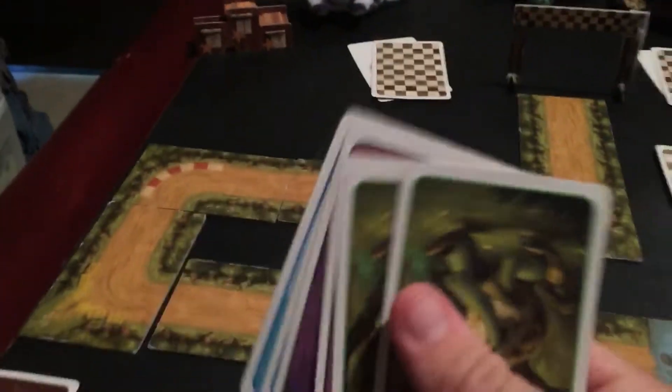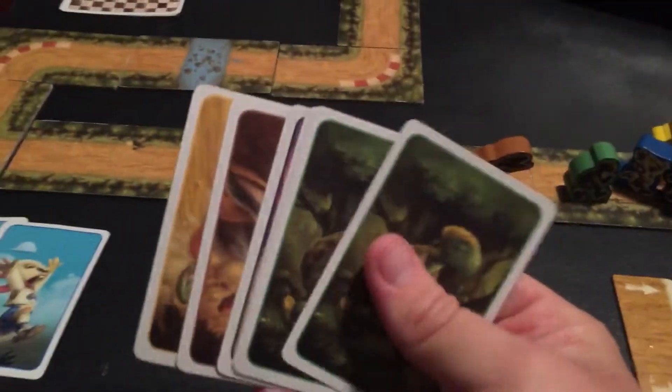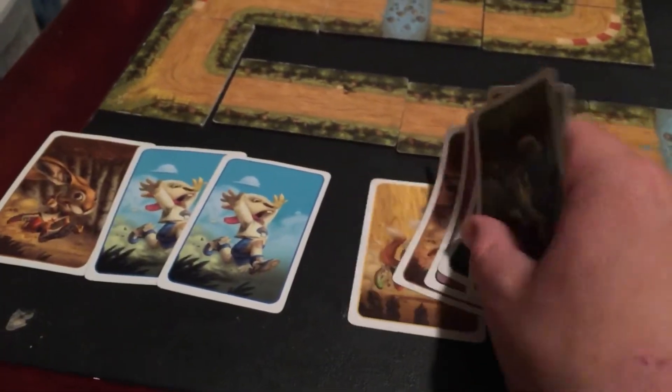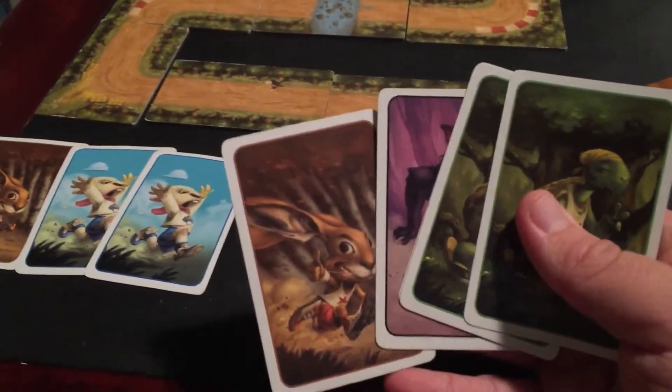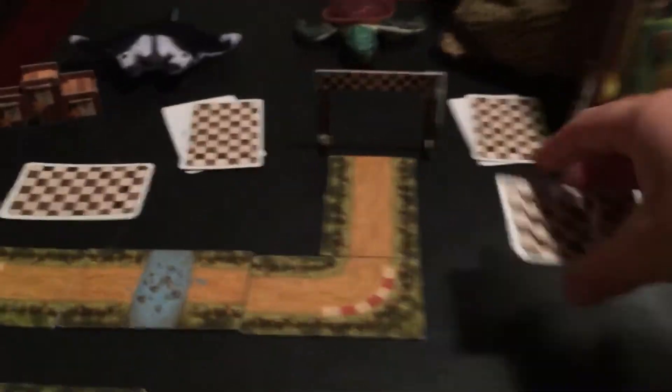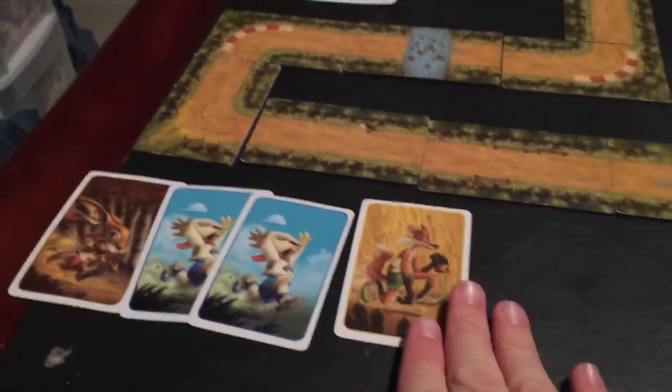Now it's Manta's turn. He's got two lambs and he's going to play both of them. So now we've got three animals out. Now it's Ridley's turn and he's going with the fox. So now that's four animals out, and it's back to me.